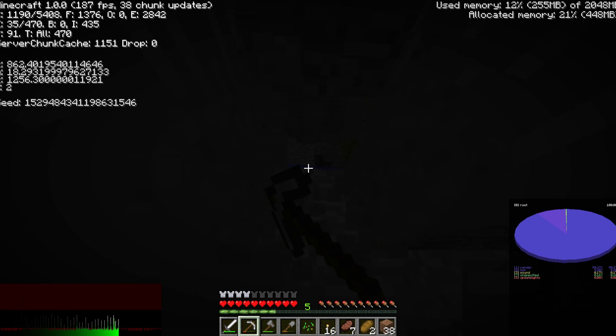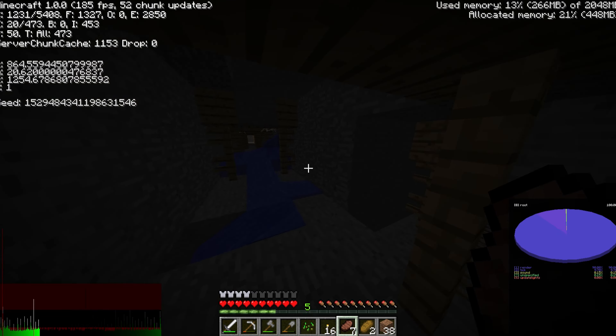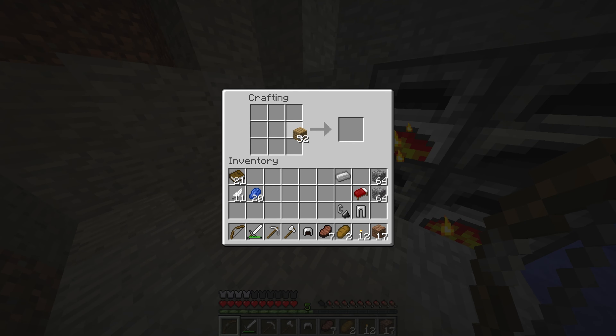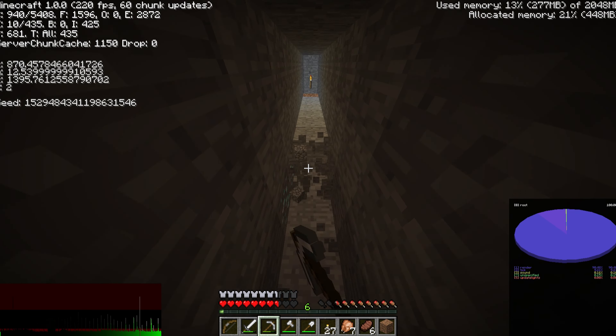Where's that spider? It was right above me — two blocks above me! It's a mineshaft. The mineshaft didn't really have anything, and I was gonna use a lava pool to go to the Nether but I accidentally covered it all with water.